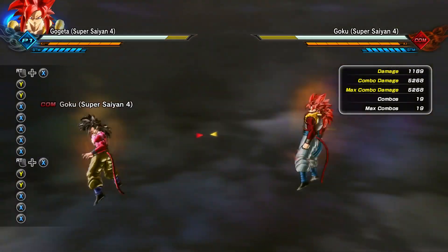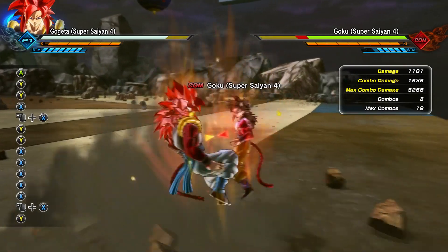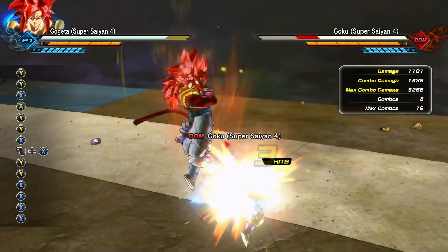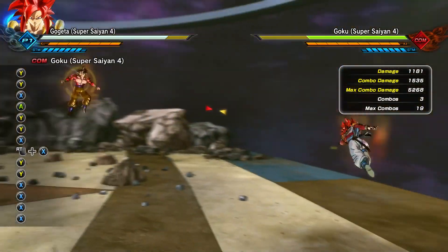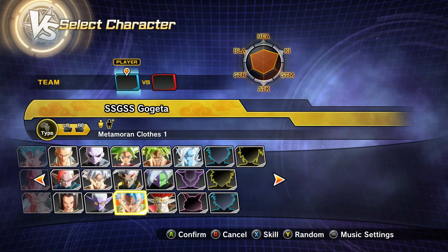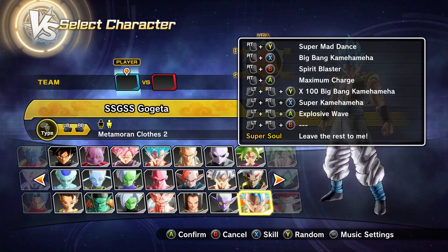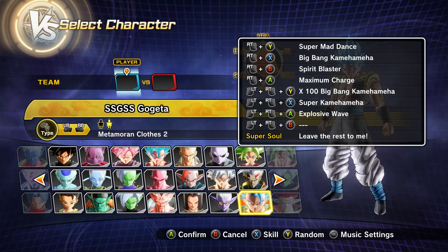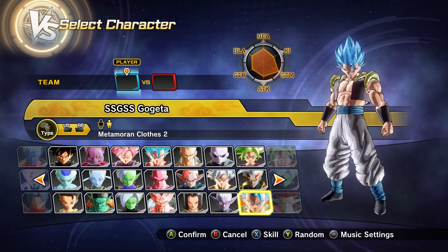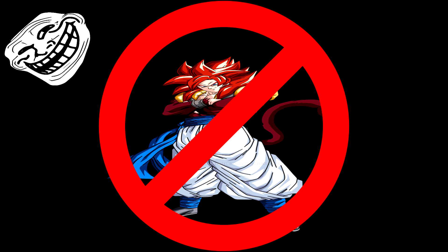And speaking of hard knockdowns, why don't they give Super Saiyan 4 Gogeta a hard knockdown? He's the only cast character that has this move other than Super Saiyan Blue Gogeta. It would be appropriate for him to have a hard knockdown so he could actually land his own move. But then again, he is a Super Saiyan 4 — and as we all know, Super Saiyan 4 sucks and Super Saiyan Blue is better! Just kidding — please don't come for me, GT fans.